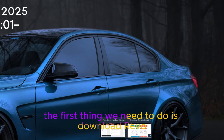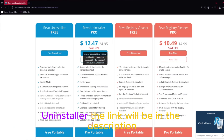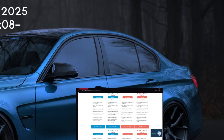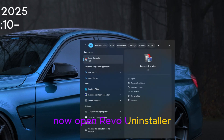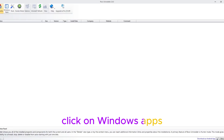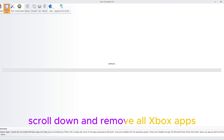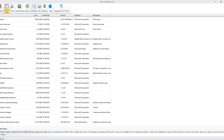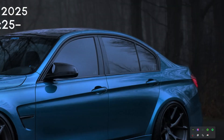The first thing we need to do is download Revo Uninstaller — the link will be in the description. Now open Revo Uninstaller, click on Windows Apps, scroll down, and remove all Xbox apps. I've already removed them.